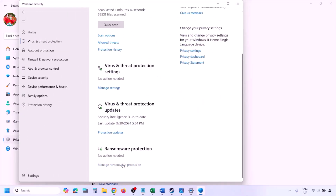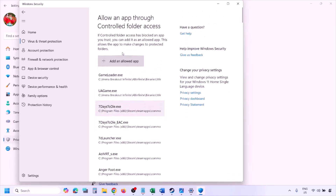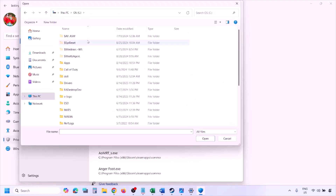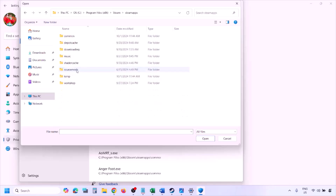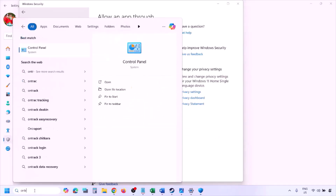Scroll down to Manage Ransomware Protection, click on it, then click Allow an App Through Controlled Folder Access, click Yes to allow, then click Add an Allowed App and Browse All Apps. Navigate to the game installation folder — open your drive, then Program Files (x86), the Steam folder, SteamApps, Common, then the game folder — and select the game EXE file. Click Open and once the game is added, launch the game and check.